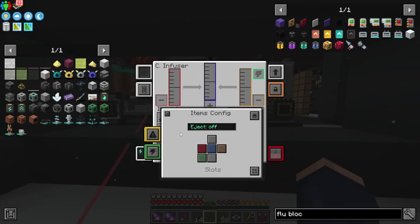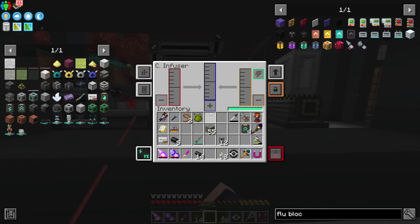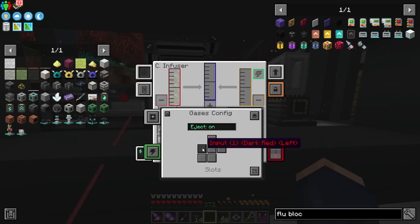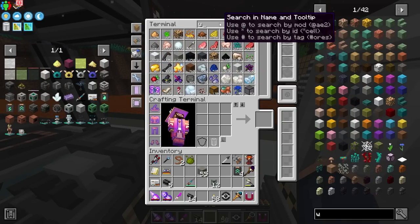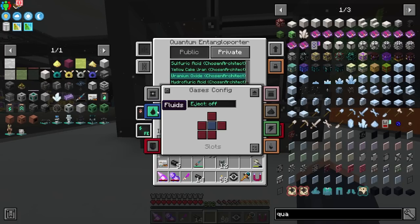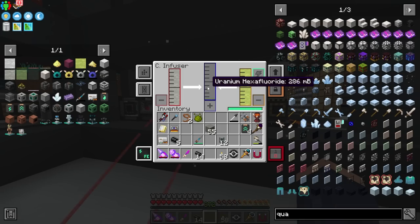We configure this machine to automatically output the gas to the right side and make sure it's set to auto input. This sends the hydrofluoric acid automatically. On the back, the secondary input is connected to our uranium oxide channel from the other setup. Under gases we make sure we are sending to the back with auto output. It's now running and producing uranium hexafluoride.